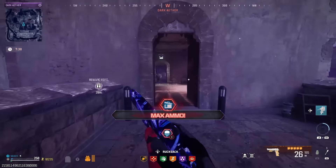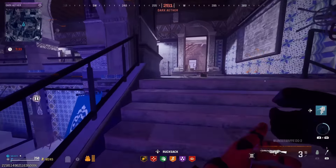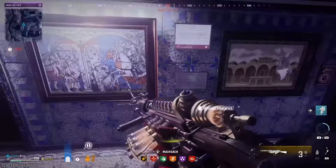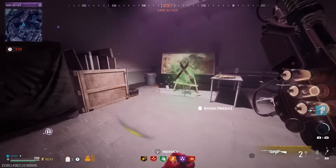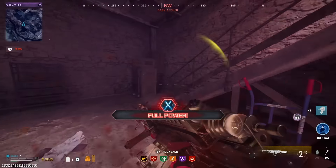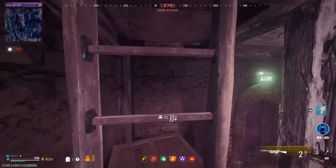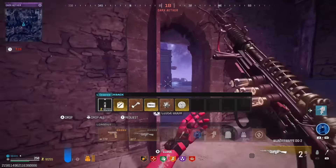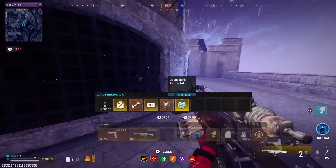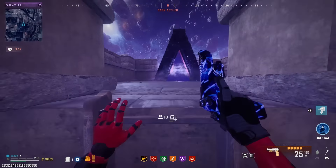We can head down here, go over this way. We can pull this bad boy out because we might need it in a second. Scorcher — we'll take it. We can head up to exfil. Not too bad, huh? Definitely not a bad little run in the dark ether — I've had worse. We had an ether blade, dog bone, scorcher, casimir, refined, and an elder sigil. I'll take it all day.